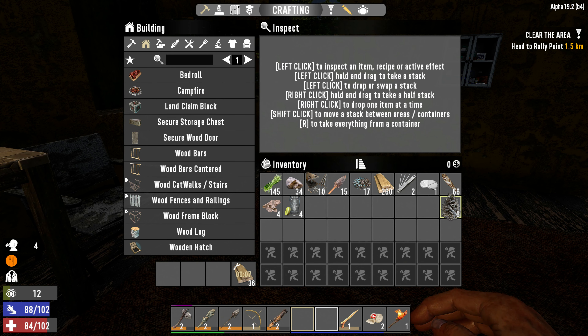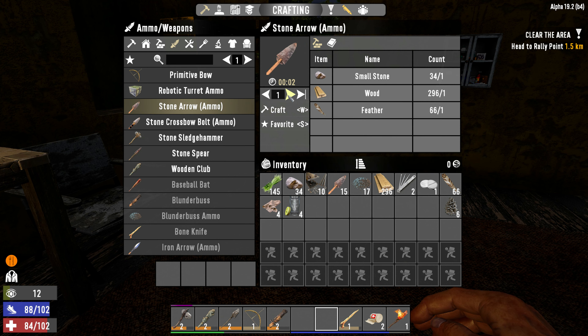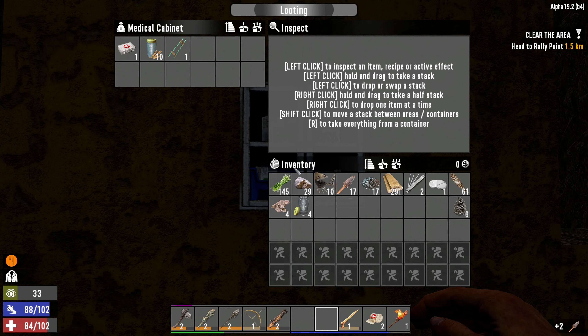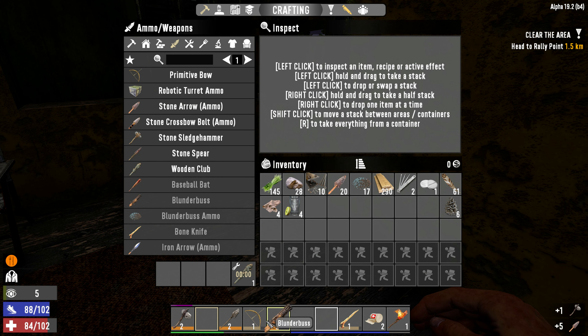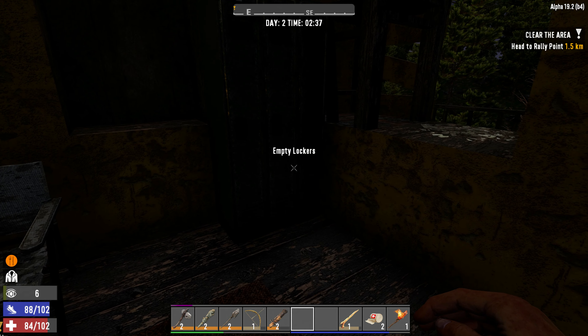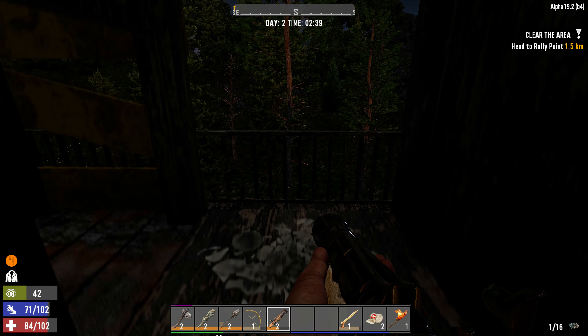Wooden catwalk, stairs — I think we'll just scrap them and get the wood back. Painkillers — we might hold on to those. And arrows — we got 15 arrows. Let's go ahead and increase that number by five. I'd like to repair things. Let's make sure our blunderbuss is loaded, because if we need it, it's not the time to load it.